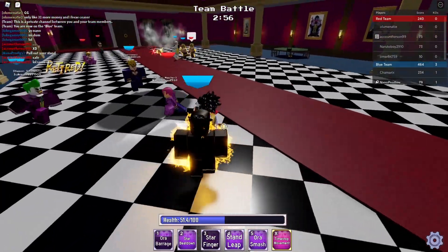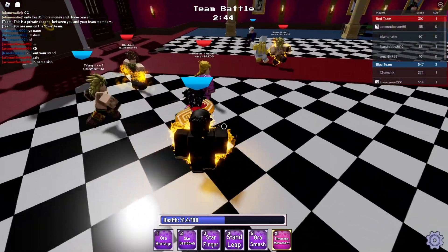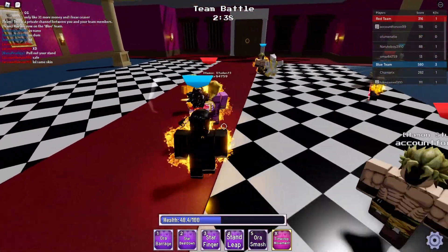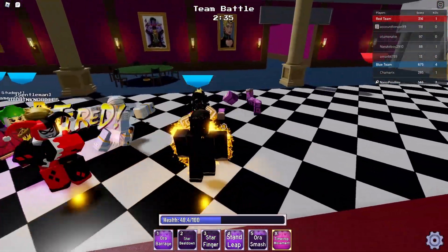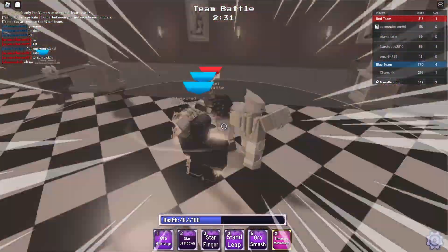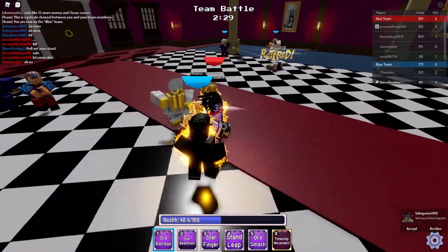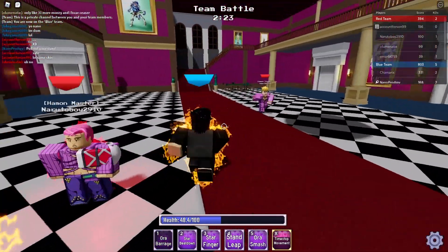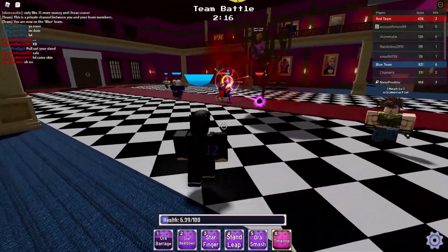We're abusing this guy — Star Finger! Can we beat up people during time stop? I think they're immune to it; only the person who time stopped can damage them. Star Beat Down — there we go. Star Finger him and he's dead. Hopefully we're winning — I have 146 points, putting in work. Oh, he has the World Over Heaven stand skin, but he's not Over Heaven. Does that mean stand skins and character skins are different things? That's super sick.